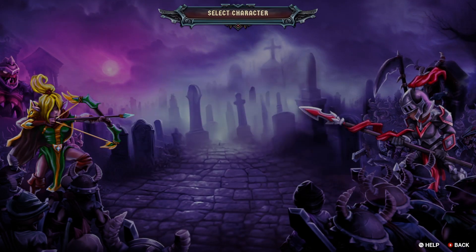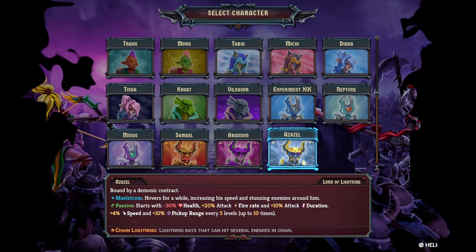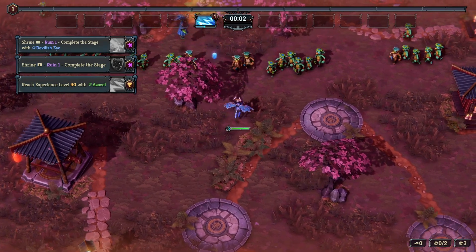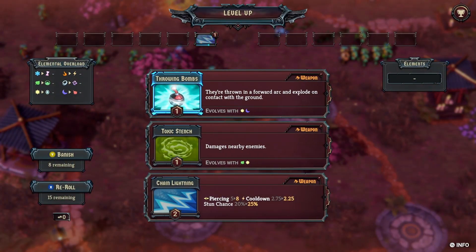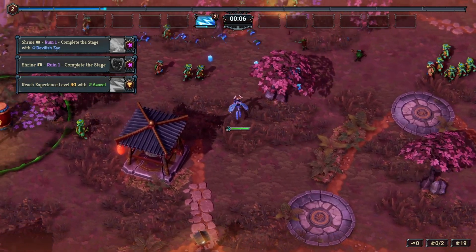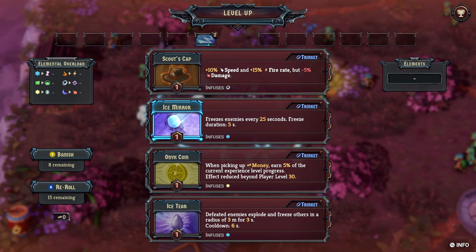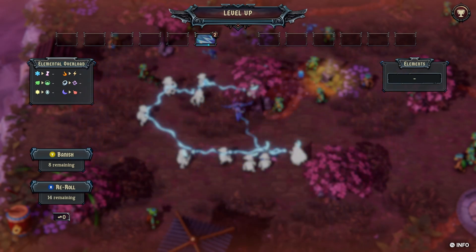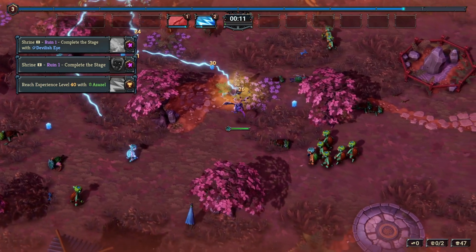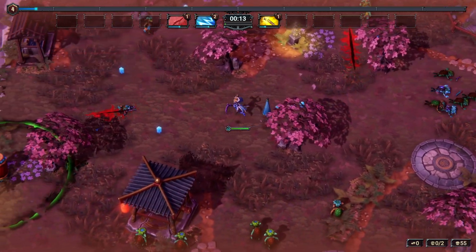On Shrine 1 Ruin 1, I have the Devilish Eye favorited so it should pop up for us. I also have the Anvil on favorites. I'm actually just going to level up lightning right now — this is a cool weapon I'm interested in using. I'll just go ahead and reroll, and take Explosive Flask as well.